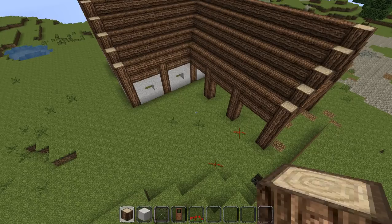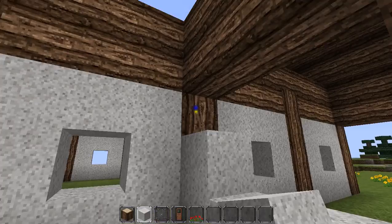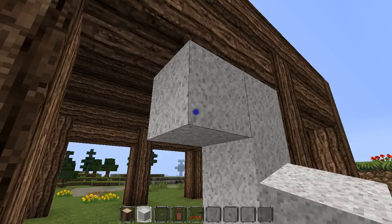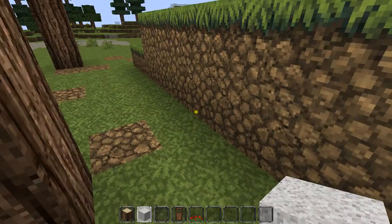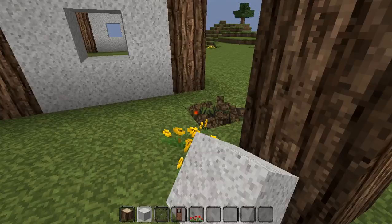You can do whatever you want with the outside — that's totally up to you, whatever looks nice. If you're doing this in survival, it's actually not that hard — you just need to find a lot of sheep and go on a shearing spree.